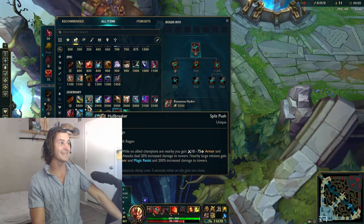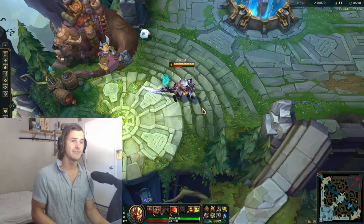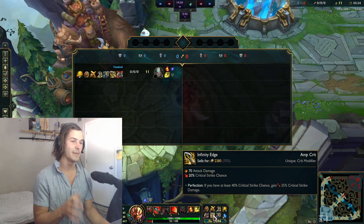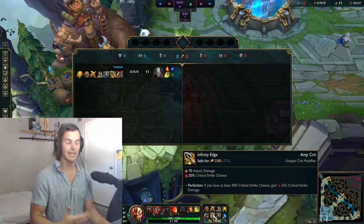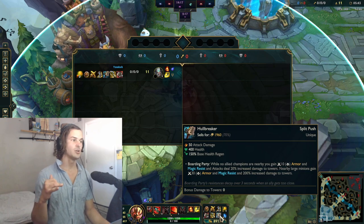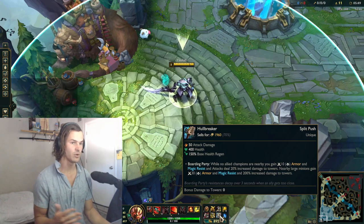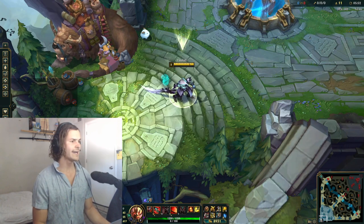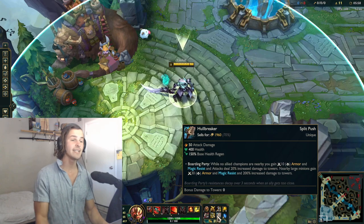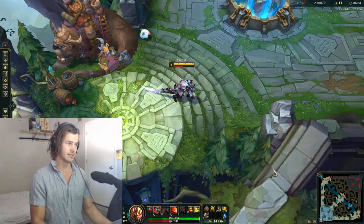Building into Holebreaker as a variation is what I've been trying, and I've been having a lot of success with it. At this point you have so much damage, reliable crit, and reliable movement speed that Holebreaker means any time you're left unattended in a lane, you're instantly taking one, two, three, four — all of the turrets. Holebreaker doesn't gain much value until around level 12, which is actually when it would be your second item, so that timing lines up well.